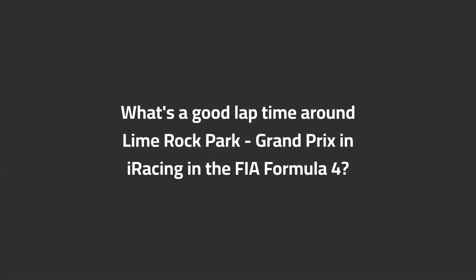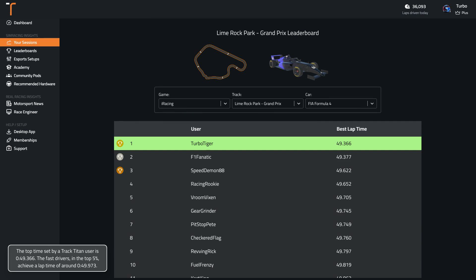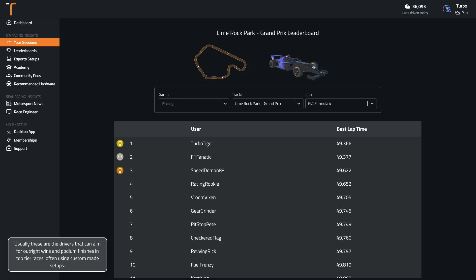What's a good lap time around Lime Rock Park Grand Prix in iRacing in the FIA Formula 4? The top time set by a Track Titan user is 0:49.4. The fast drivers in the top 5% achieve a lap time of around 0:49.10. Usually these are the drivers that can aim for outright wins and podium finishes in top tier races, often using custom made setups.